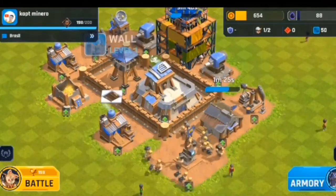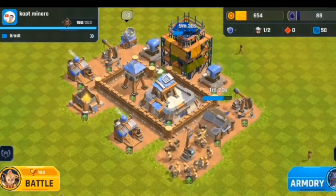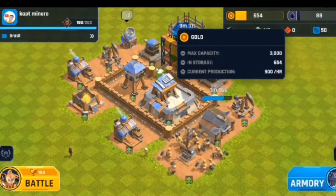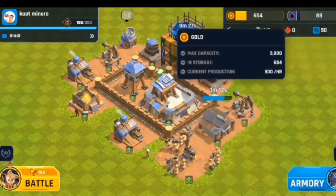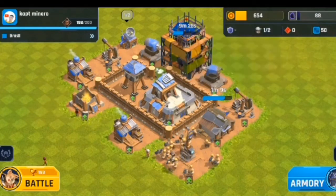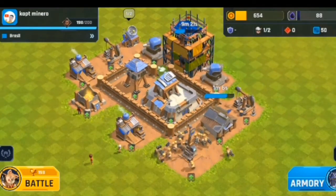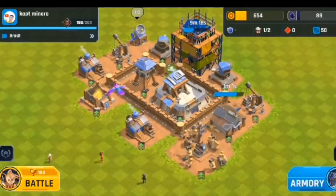The tenth way to earn is by renting. This is slightly different from the partnership model. You put your land, heroes, or statues on the market and rent them for a set amount of time at a set price in Mavia tokens — for example, renting a hero for one week for 10 Mavia tokens. It's another way to earn directly from your NFTs.